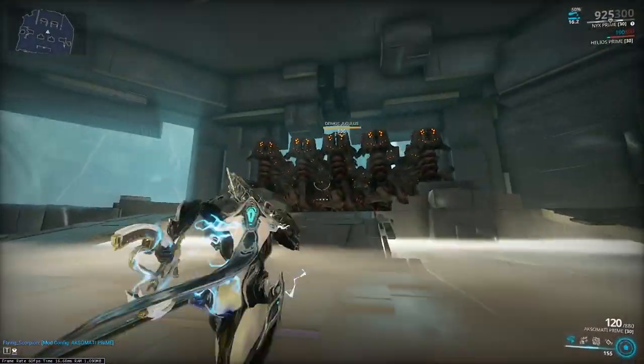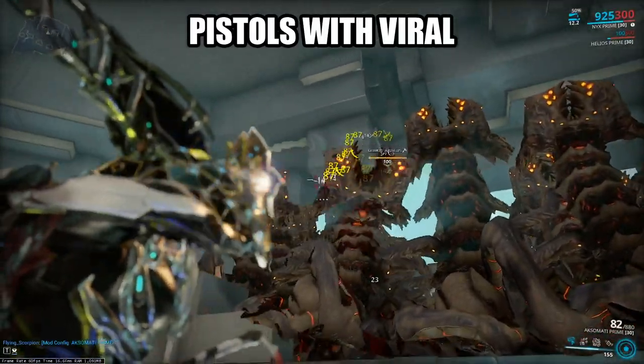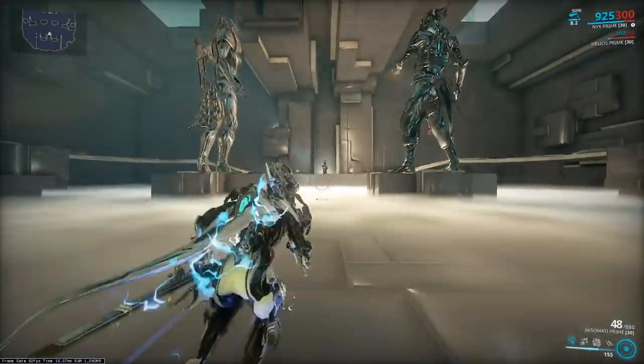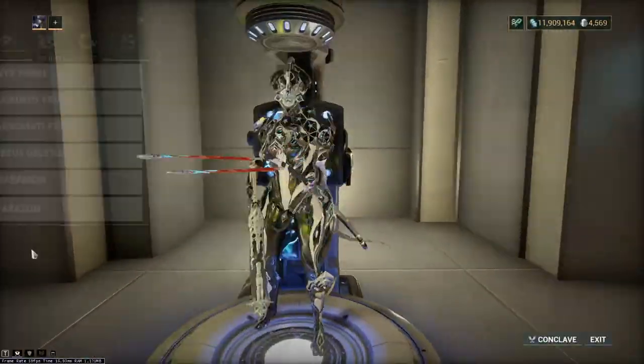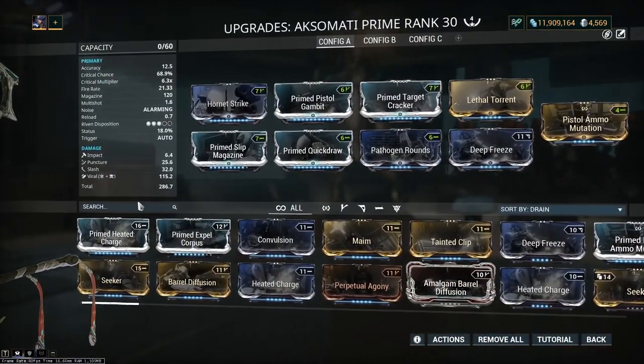Viral damage is doing 87 damage, and as you can see it's not going up — he's immune to viral procs. You can strip some of their armor with Heat, but to be clear, it's not that useful. Let's switch to a different build.